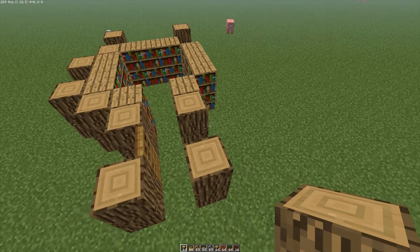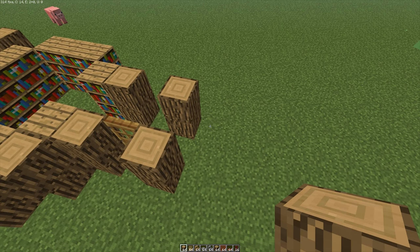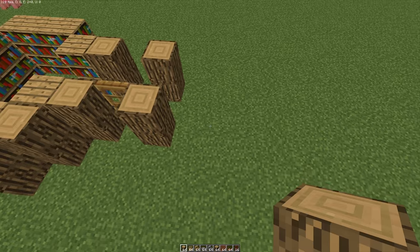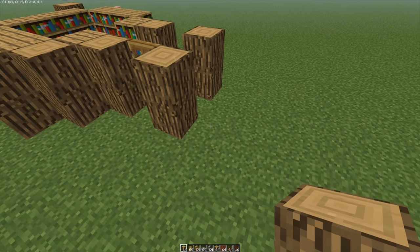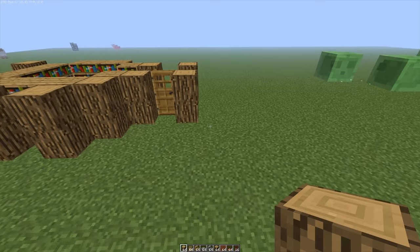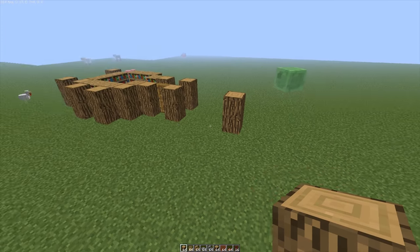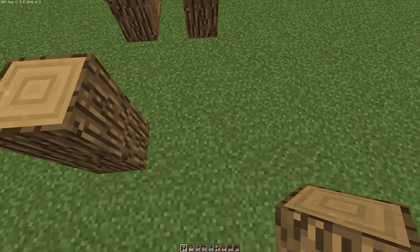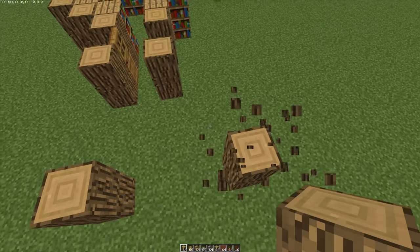So what else do we need in a survival house? We need a kitchen, a place to cook your food and basically smelt all those lovely iron bars. So we're going to have the kitchen on this side of the house. Let's make it three blocks wide. This is already going to become a massive house. I told you I cannot keep anything small in Minecraft. Everything has to be humongous.